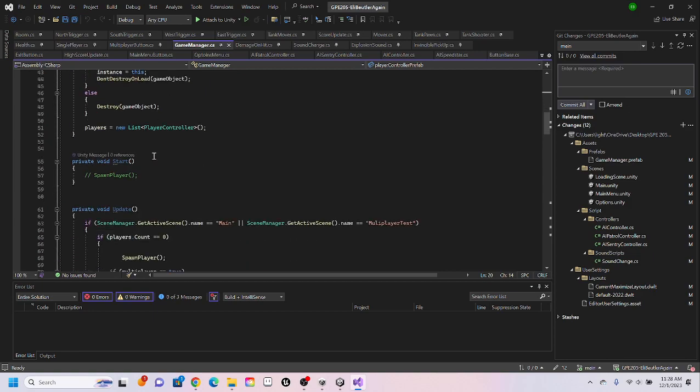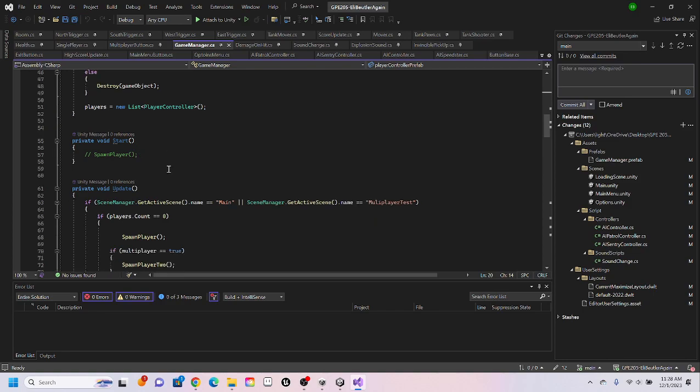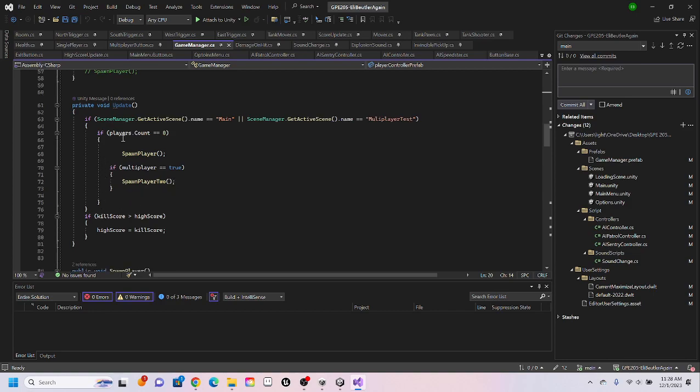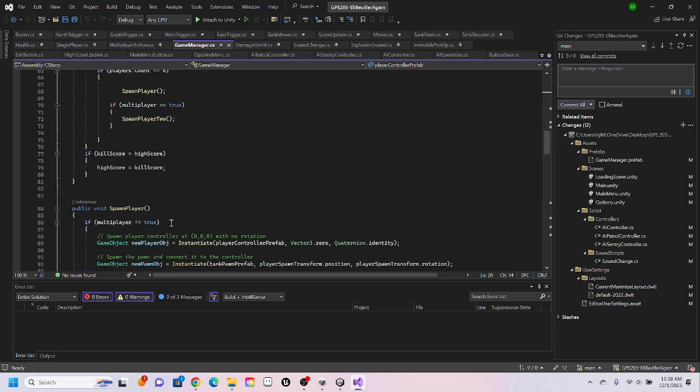As you can see, spawn player is no longer in Start. Instead, in Update, if Scene Manager's active scene equals main or multiplayer test, and if player count equals zero, it spawns players. If multiplayer equals true, it spawns player two. Also within Update: if kill score is greater than high score, high score now equals kill score — so it updates constantly.